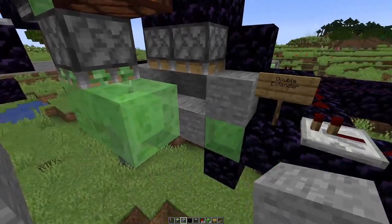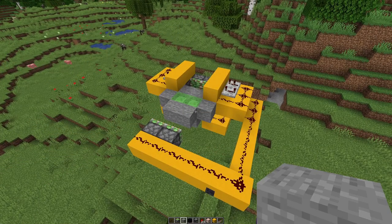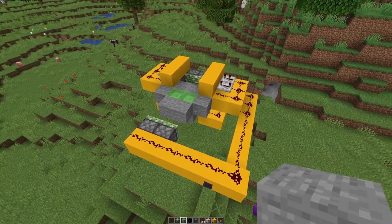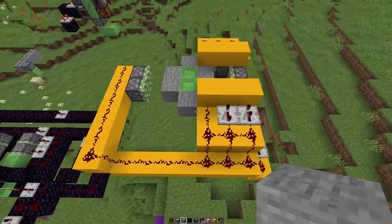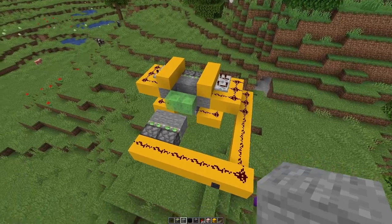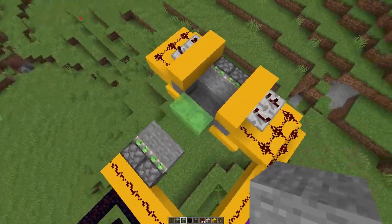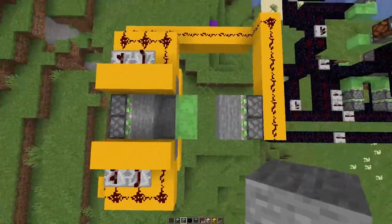And see if that still works — the answer is yes, it can be done without any slime blocks and this is pretty compact. So if we have a signal there, it's not all at the same time but we get every stone block out.